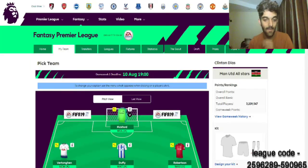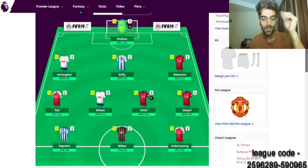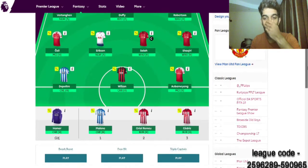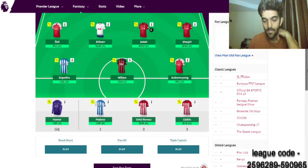I finally finished my team. It's a really hard process — it took me around half an hour. But anyway, this is my final team. You've got Pickford, Torgán, Duffy, Robertson, Ozen, Eriksen, Salah, Shaqiri, Tipoche, Wilson, and Aubameyang. My other goalkeeper I'll probably never use.